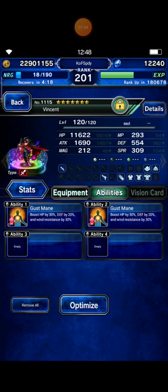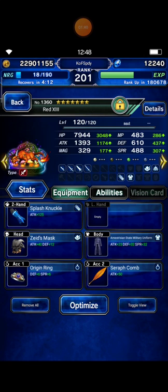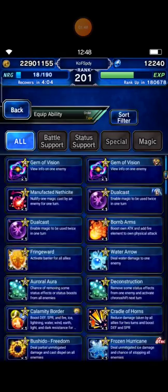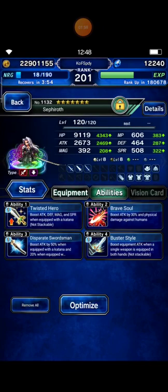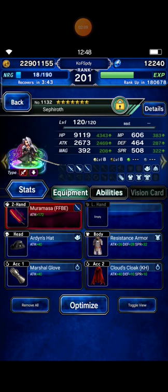Vincent is my Breaker. I bring Red 13 — nothing special, but I equip him with both HP using Pantheotic Record. Sephiroth and Red 13 are Tifa's chaining partners. Sephiroth has Human Killer 200%.